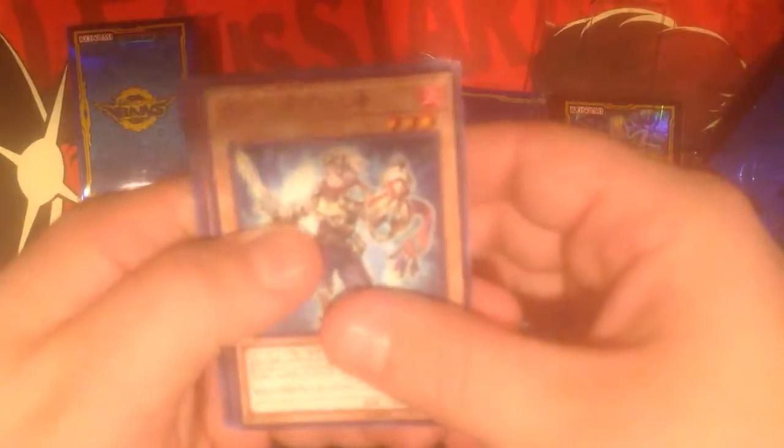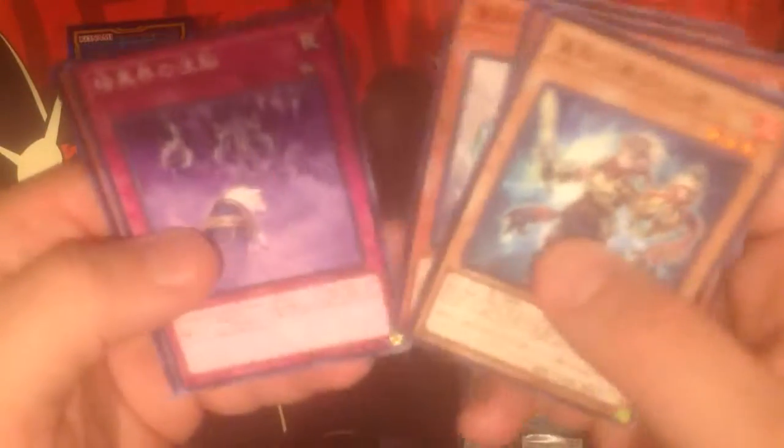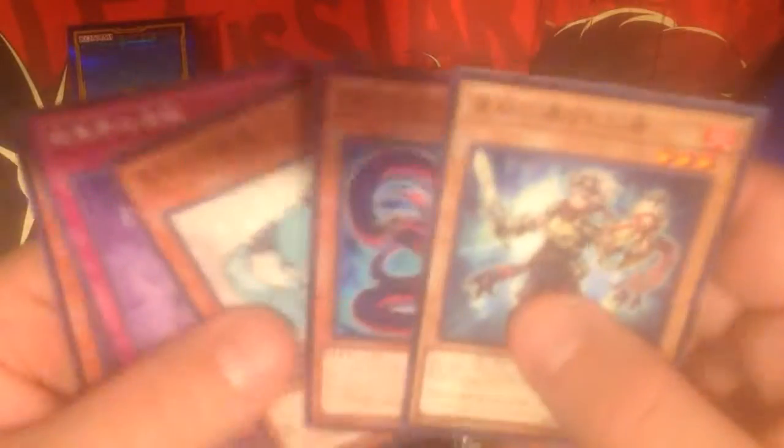Let's open up some packs. I didn't really expect that. So Code — it'd be sweet to actually pull a Firewall on this; I'll probably be able to use that in tournaments because we just can't use the reprints until we get them. It's kind of interesting — this card is a common for them while we got Ultra.